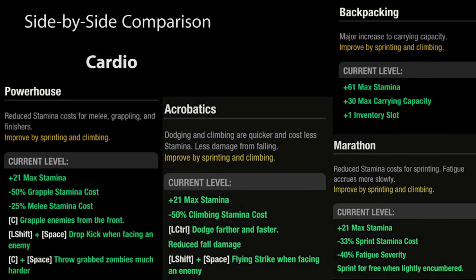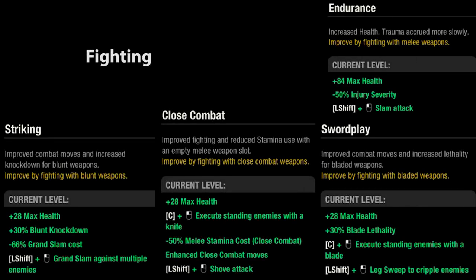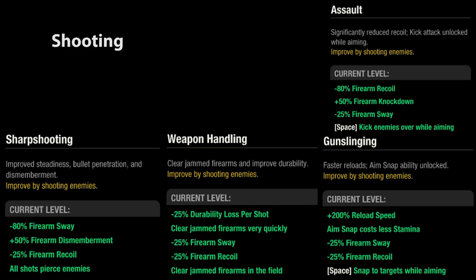You might be wondering at this point what the best specializations are. In my opinion, they are all good — it comes down to your preference and play style. A popular specialization combo is powerhouse and close combat, which I showed you when showing the powerhouse specialization. I'm more of a gun guy and gun sway doesn't bother me, so I just pick whatever gives me the best health and stamina. If you want to rewatch any specific specializations, the timestamps are in the description. If this video helped, please leave a like and consider subscribing. There will be a part 2 showing the maxed out learnable skills, so if I made any mistakes in this video, comment down below so I can address that in the next video. Thanks for watching, and I'll see you next time.